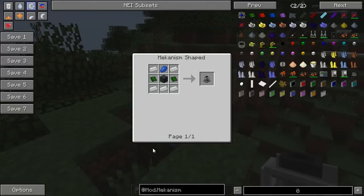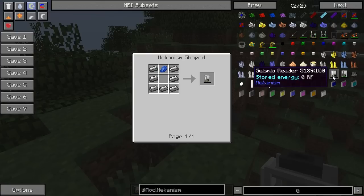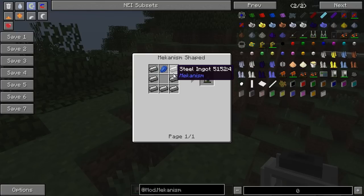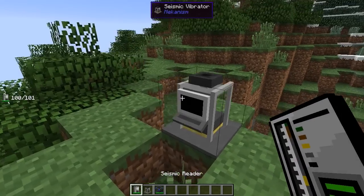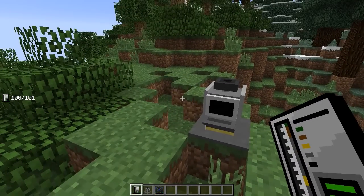This thing is not terribly hard to make — some tin ingots, lapis, a steel casing, some basic control circuits, not too hard. Now another thing you also need is a Seismic Reader. This is more difficult — steel ingots and lapis. I'm really glad to see Mekanism making good use for lapis. I think that's really cool.